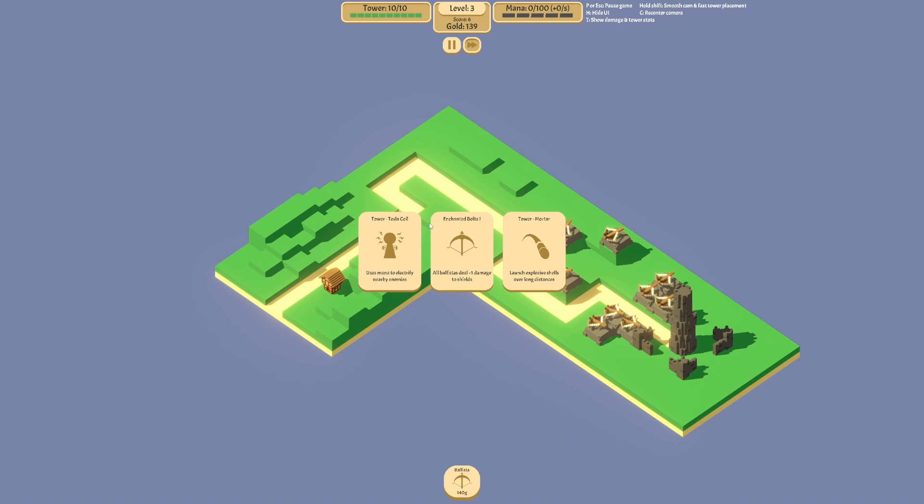Here are the cards you can get — this is what I was talking about. Let's go with obelisk — it does extra damage to shields. I know that this uses mana and we don't have any mana or anything to collect mana, so there would be basically no point in getting that one.